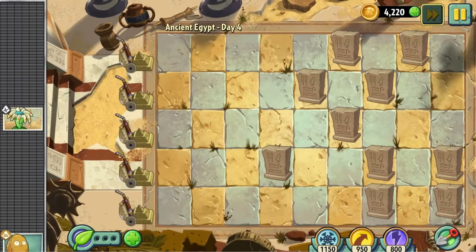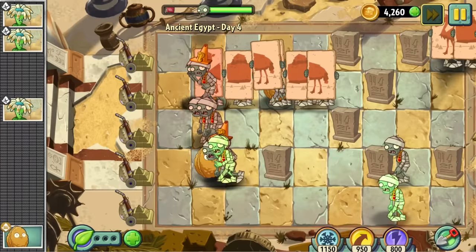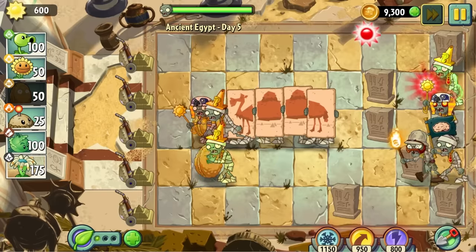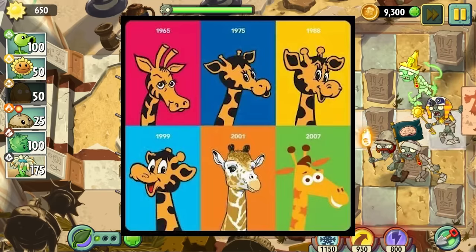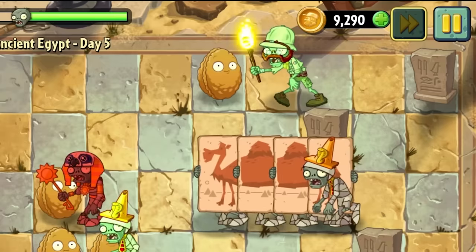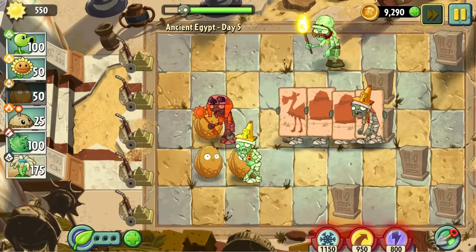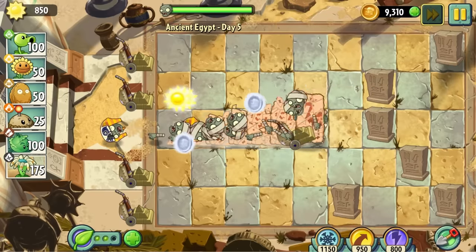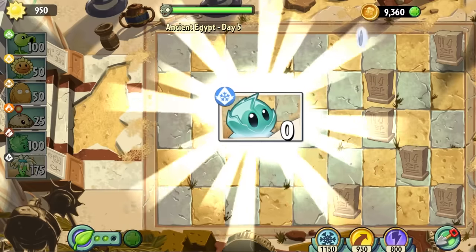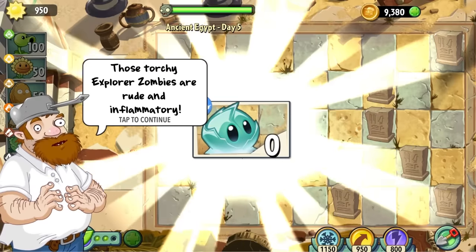Day 4 was the first conveyor belt level — it gives you nuts, but not nearly enough. Skip. In day 5, we meet the walnut's natural predator: the torch zombie. This guy is to walnuts what the horrors of 2001 was to the Toys R Us giraffe. They make it impossible to stall out the level as he incinerates walnuts with just one touch. This unfortunately makes this level impossible — except the game tells me I won because of the respawning mowers, and I did so only placing walnuts, so you tell me in the comments if this counts.